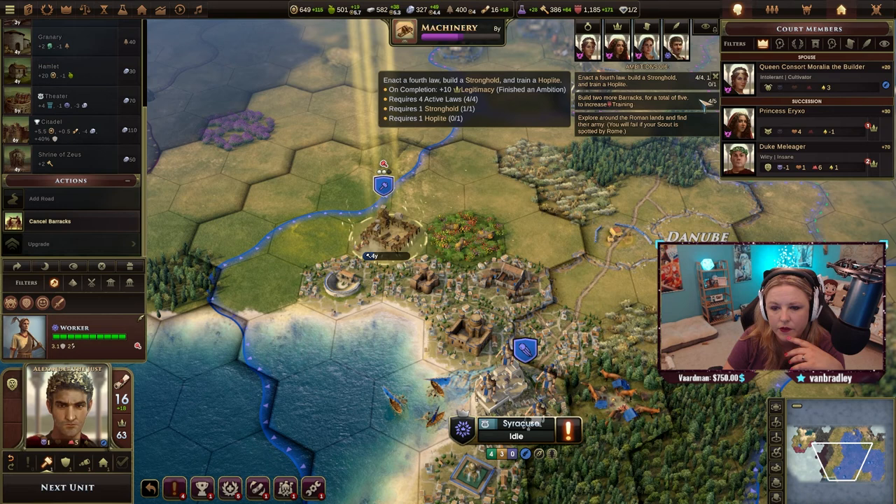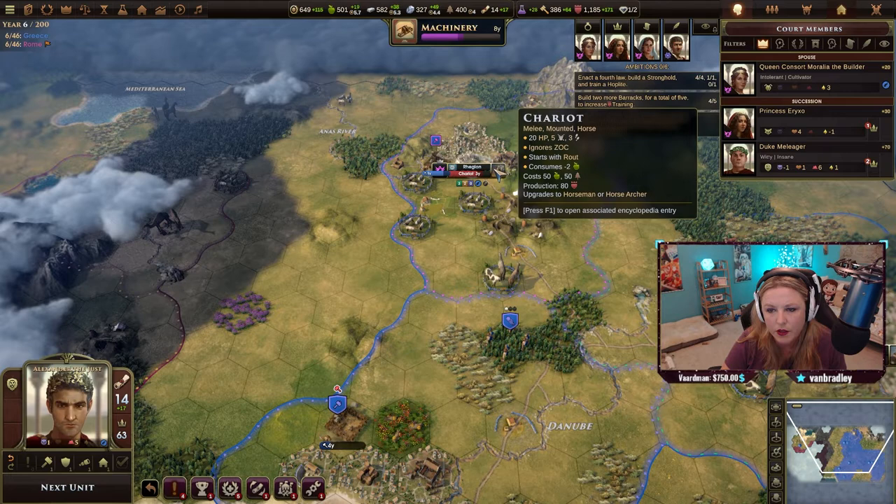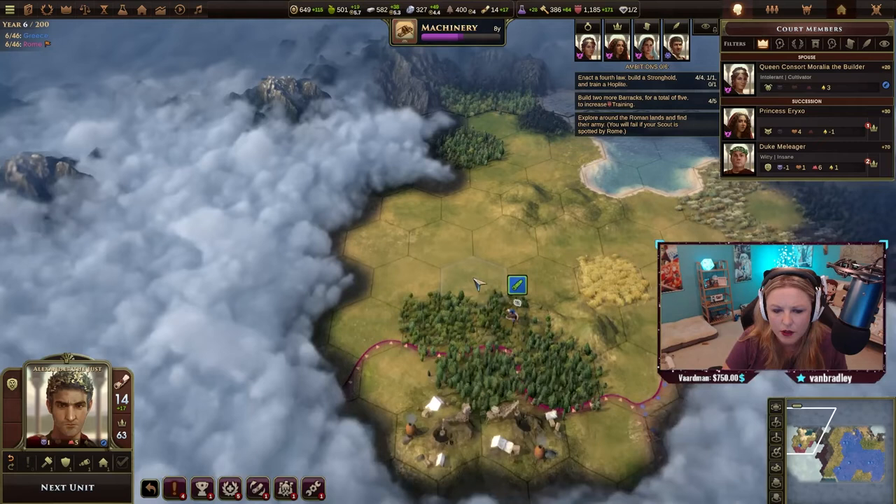Four or five turns with those guys. I think we'll keep our units in the forest right here — once we make these units, we'll put them right in the forest. Maybe that only works for scouts though, I didn't think about that.